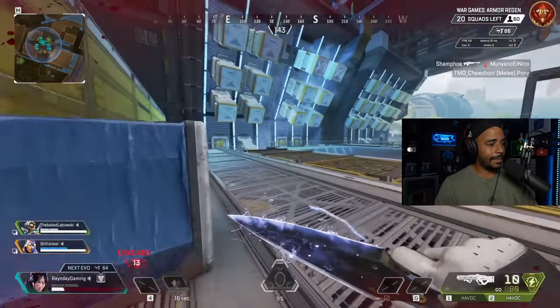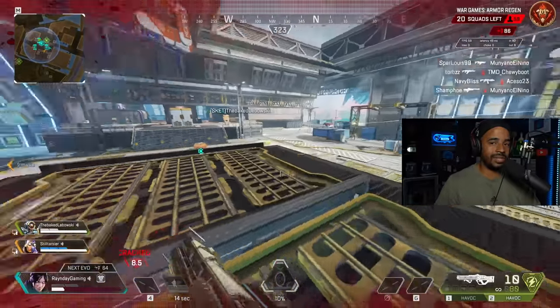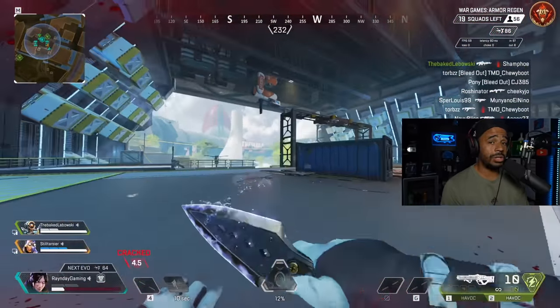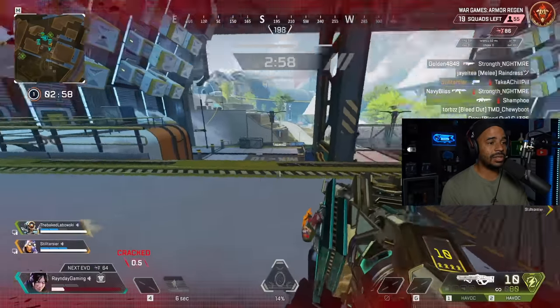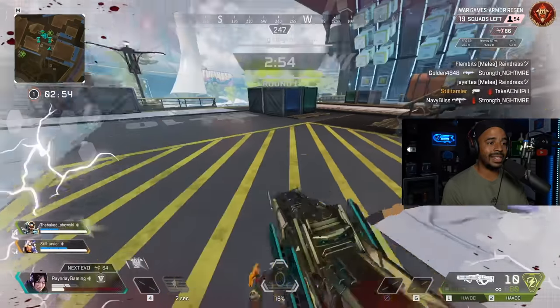As you guys can see, look at my shield — this is when you're cracked. You have 16 seconds in this new mode when you're cracked for your armor to regenerate. If you are not cracked but you take damage, it's 8 seconds. And this means that you're going to essentially be able to get your armor back very quickly if you can disengage from a fight.